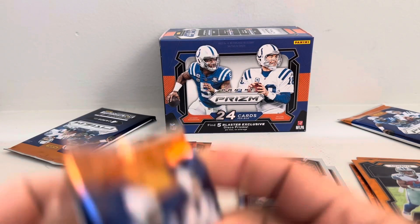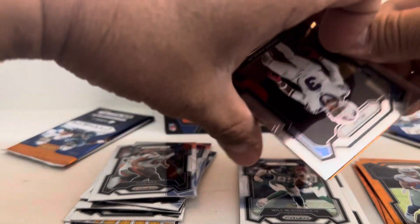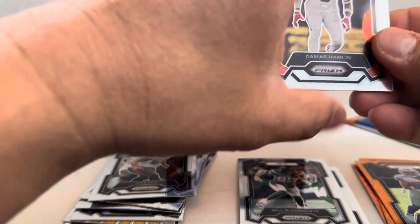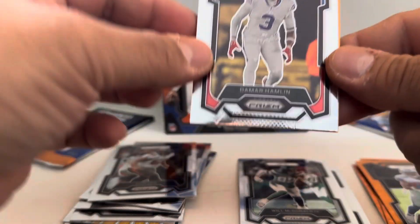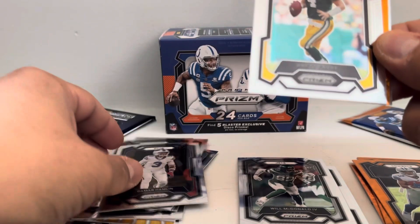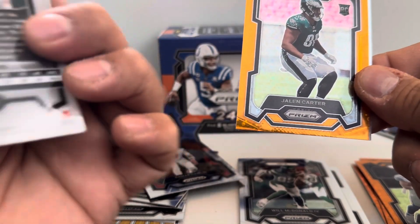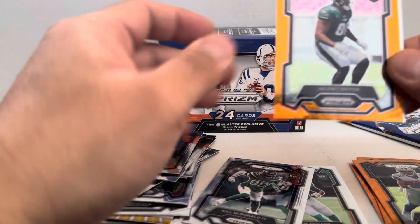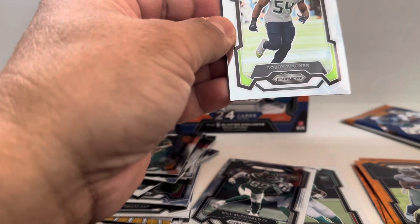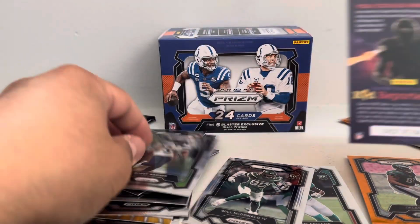Three more packs to go. Another Kid Reporter there. Let's see what we got: Damar Hamlin of the Bills, Brett Favre veteran, we got Jalen Carter on the disco, and Bobby Wagner of the Seahawks.